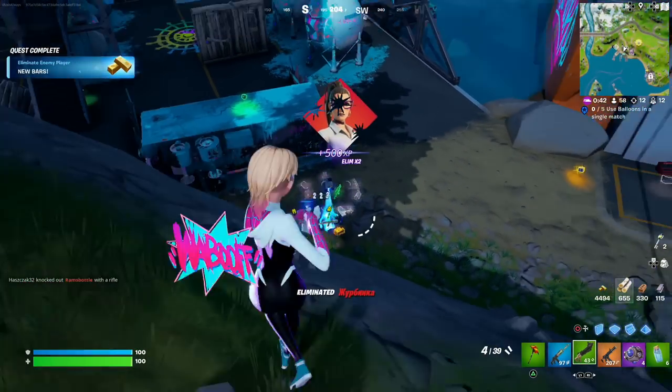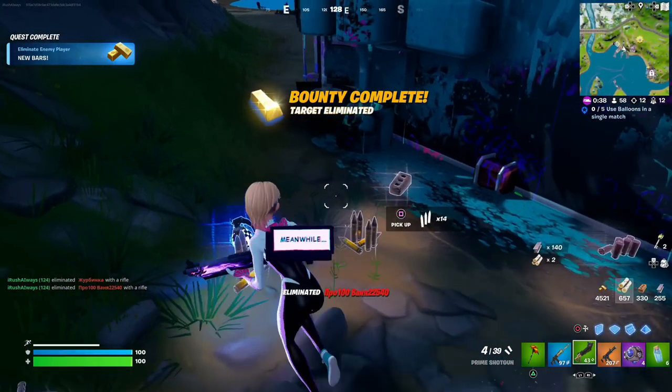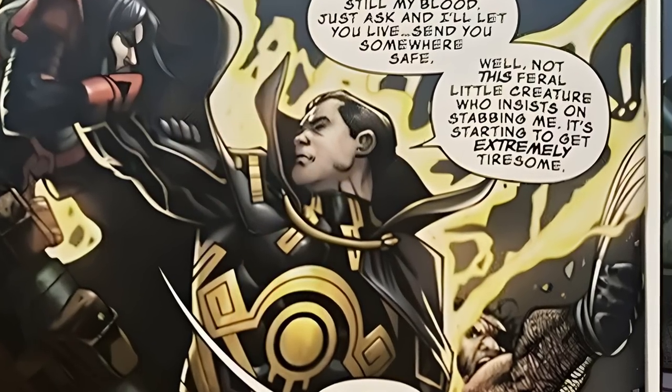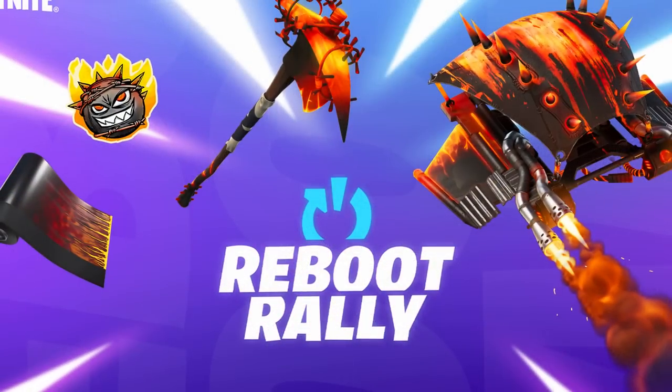It's also worth picking up these comic books for the storyline information, such as the reveal of Jeno — you can see here what Jeno looks like in color in the comic book, and he definitely looks super cool. He will most likely be arriving in the game in the near future as a brand new upcoming skin.